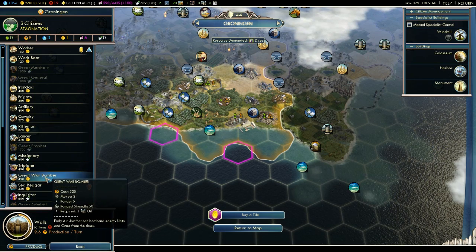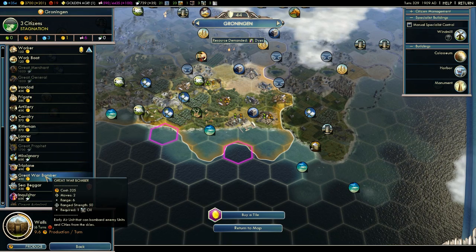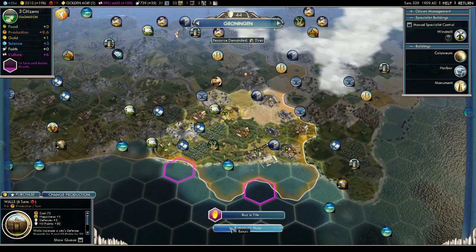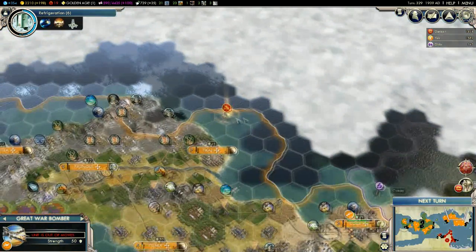They're both early. Range strength is 50 — that's a lot of range strength. The bomber's mainly for striking enemy units as well. Range of six — I like this guy a lot better, I have to say. So let's go for that. We have one aircraft now. We can't use that yet because we've just bought it. Everything's worked out.